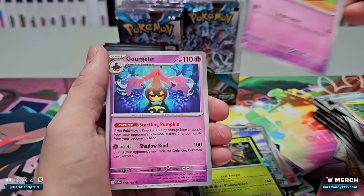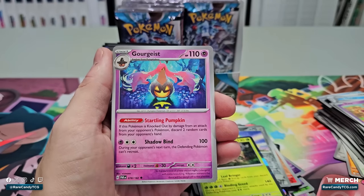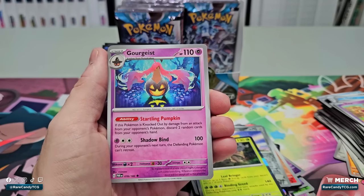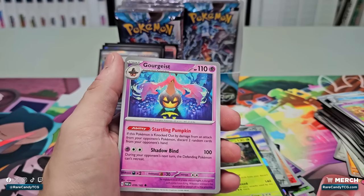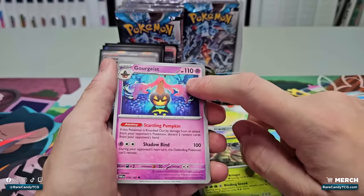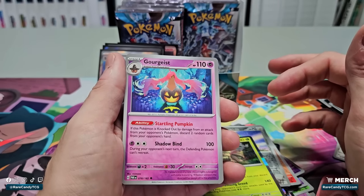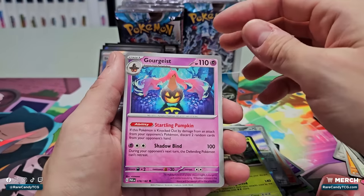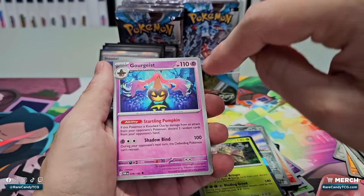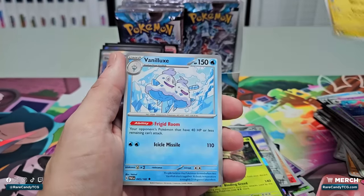We have a Gorochu — haven't seen this card yet. If this Pokémon is knocked out by damage from your opponent's attack, discard two random cards from your opponent's hand. Kind of cool because if you put down a Spirit Mask tool, there's actually a new tool in this set that does the same thing, so you can discard three cards from their hand total — strip them of their hand and put them down to a low hand size. Unfortunately the card doesn't do a lot of damage, but in theory you can make it work. Got Tatsugiri, Vanillux.